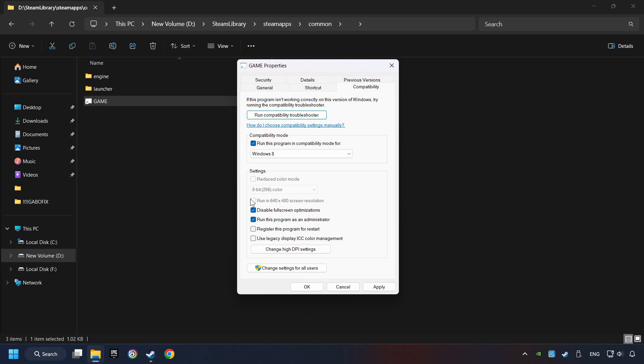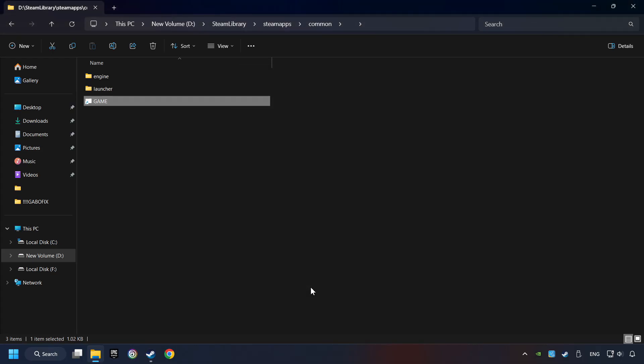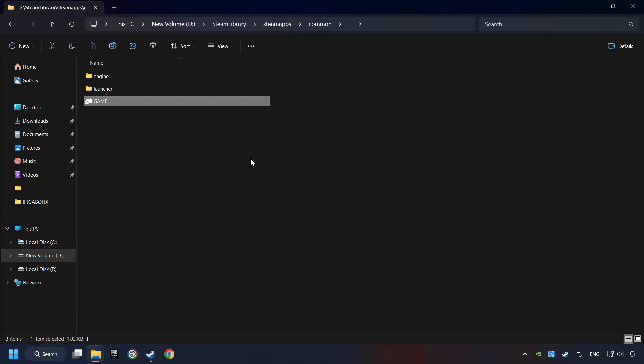I only recommend the Run in 640x480 resolution in the worst-case scenario, as it significantly decreases the resolution quality. Click on Apply and OK. And finally, you're ready to play the game.